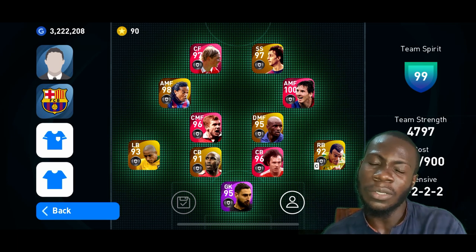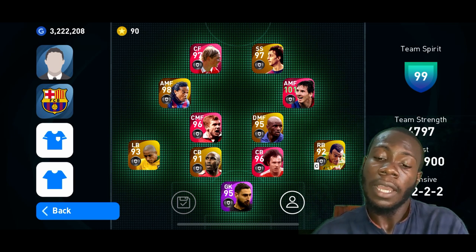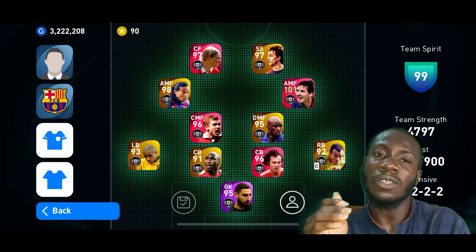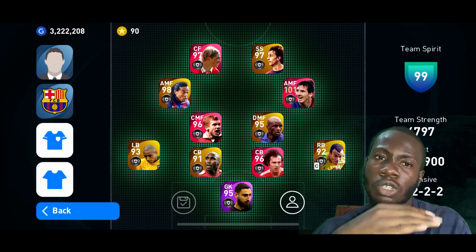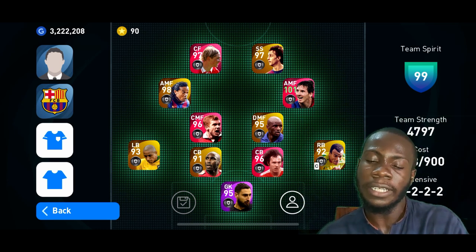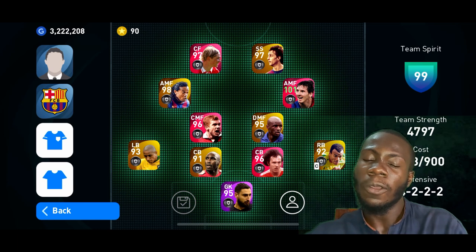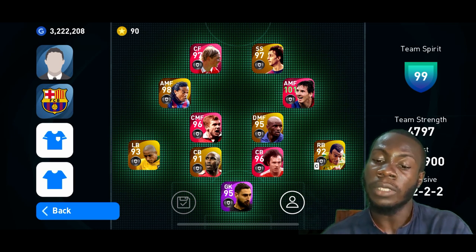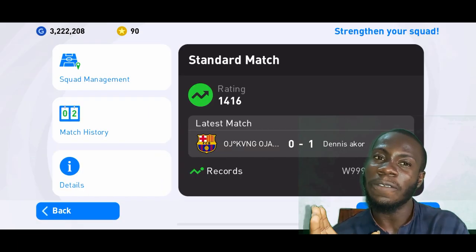If you don't want to do that, there's an easier way: set yourself up with a gold ball squad score. If your team strength is about 2,000 and your online rating is about 1,400, they're going to match you with 1,400-rated players with 2,000 team strength. My team strength right here is 4,797, so they always match me with 4,000 team strength and 1,400 online rating. If I drop my team strength to 2,000 while my online rating stays at 1,400, they'll give me opponents with 2,000 team strength and 1,400 online rating.